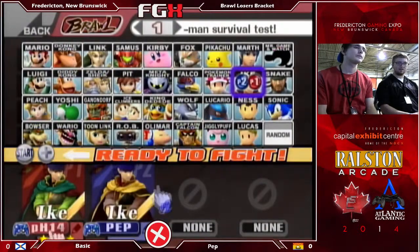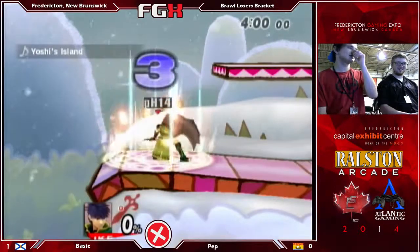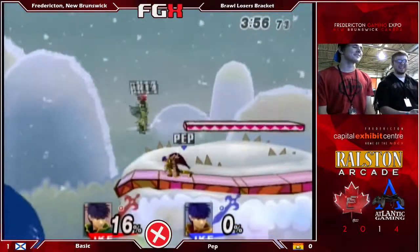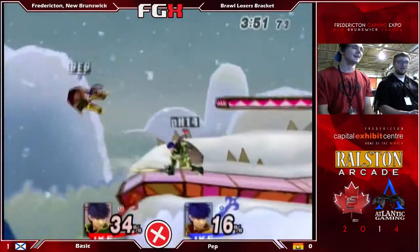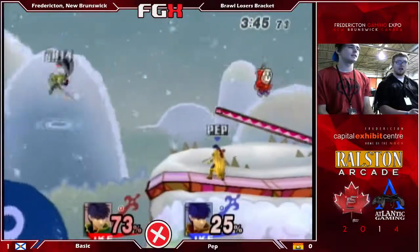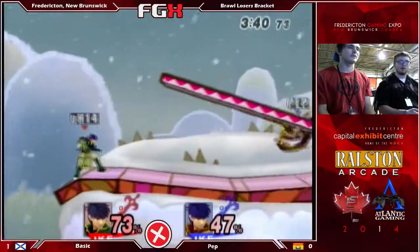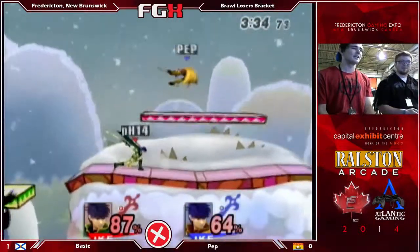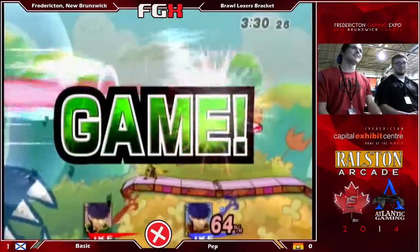I wonder if they'll keep doing the Ike ditto. We're going to Yoshi's and sticking with the Ike ditto. I feel like it's not a very good stage for Ike, but it is the ditto so it doesn't matter. A lot of damage being put on by Pep right now — Basic unable to get a lot started. It just kind of drops a dash into forward tilt. Aether comes down, getting back on stage. They've been getting a lot of mileage out of Aether damage — there's a bit of a slugfest to it. That finds game two.